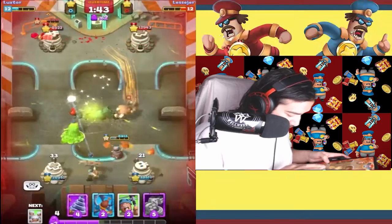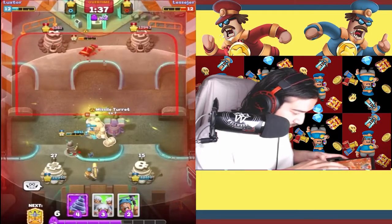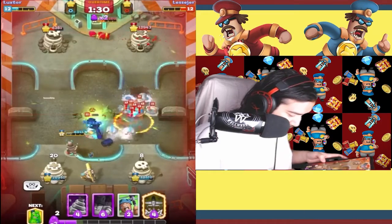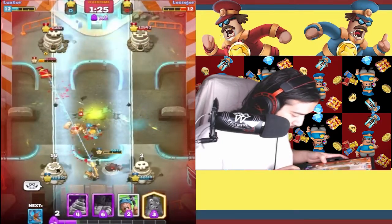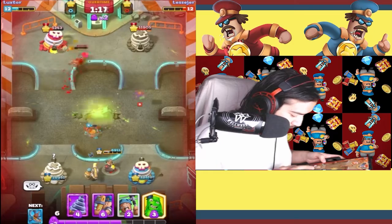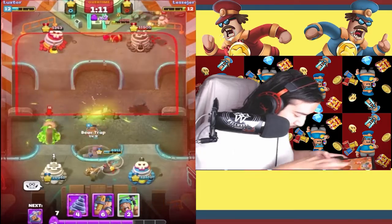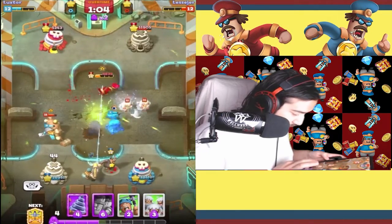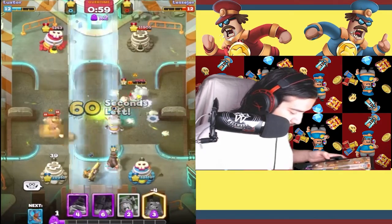I'm gonna Toxic Bob right there, gonna Bear Trap, and I'm gonna Missile Turret right there — take it out. We're gonna do this. Going to Airstrike. We might just win by Tower Damage, but let's not get too crazy here. We can Van Gun right there, Toxic Bob, take that out, heal up. We may need to win by Tower Damage. Gatlings — hit all of those, take that out.